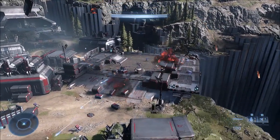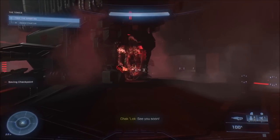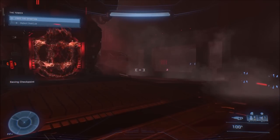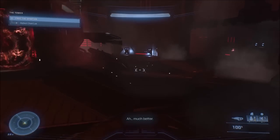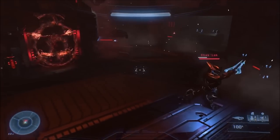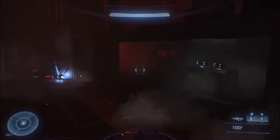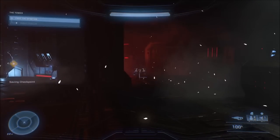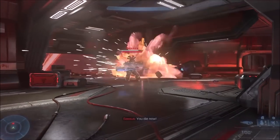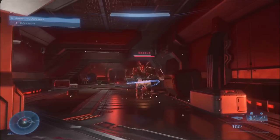Technically the tank cannon isn't part of the requirement, but it'll help you a lot. What you need to do next is on Legendary difficulty, kill the second and third bosses in under 30 seconds each. If you go over 30 seconds you have to restart. First up is Checklock — just use the tank cannon. This has to be on Legendary difficulty, but after the boss fights you can revert to an easier difficulty if you want.